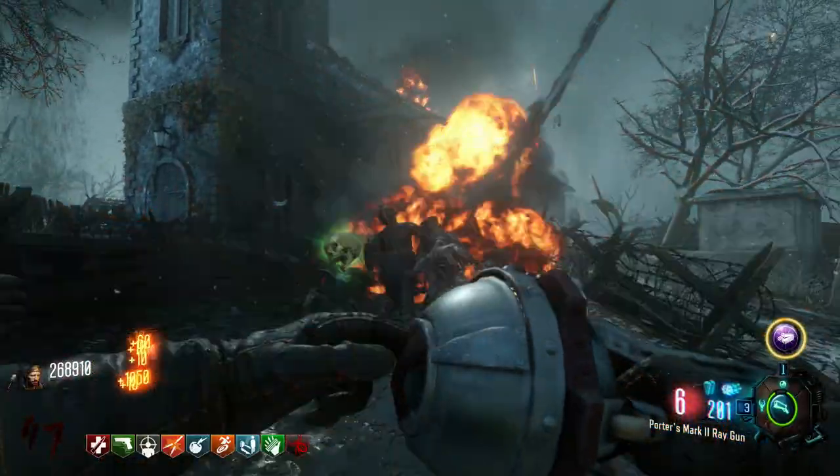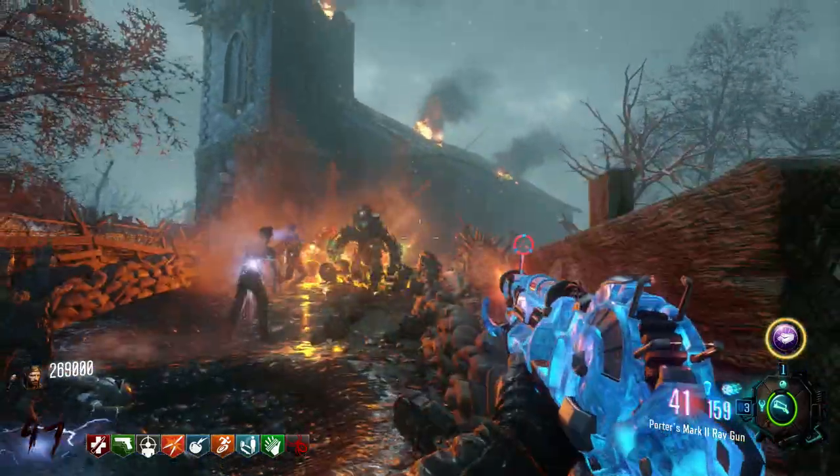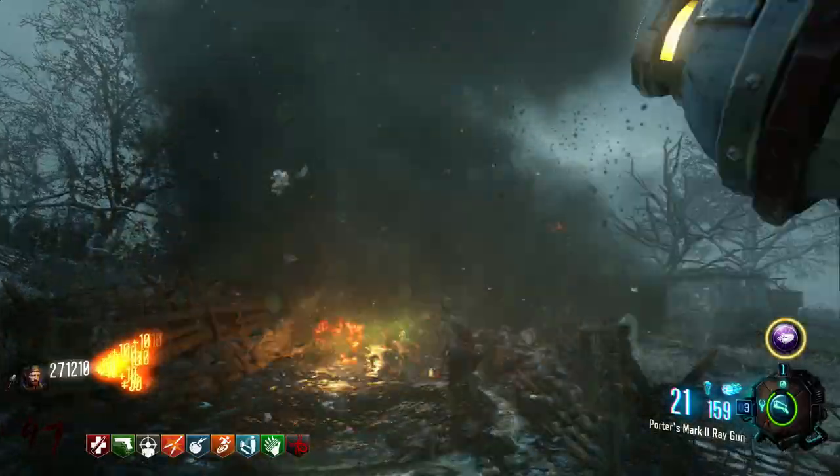That is how to get nine perks, and also where the 16 red dig site locations are around the map. If you guys found this useful and enjoyed it, make sure to drop a like down below and also subscribe for more Zombies Chronicles videos, and I'll catch you guys in the next one.